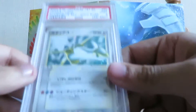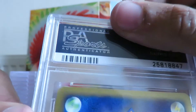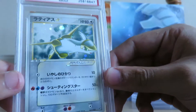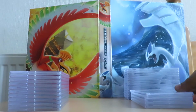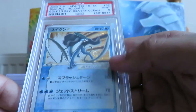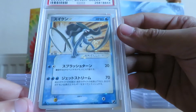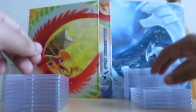Here we've got a first edition Latias gold star — it had a bit of whitening on the back corner, which was the main reason it got a PSA 9. I've seen worse cards get 10s, but oh well — I'll sell this as it is. This next card won't be for sale; I'll definitely be resending it. It's a first edition Suicune that got a PSA 9. The centering is pretty good and it didn't have any major whitening on the back, so this one will be going back to PSA.